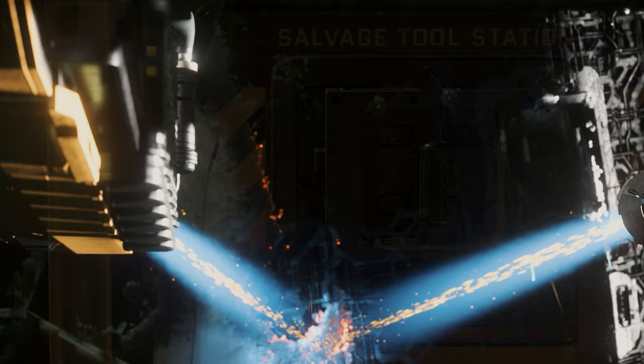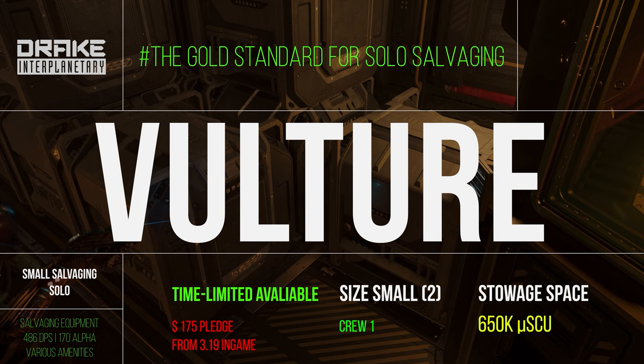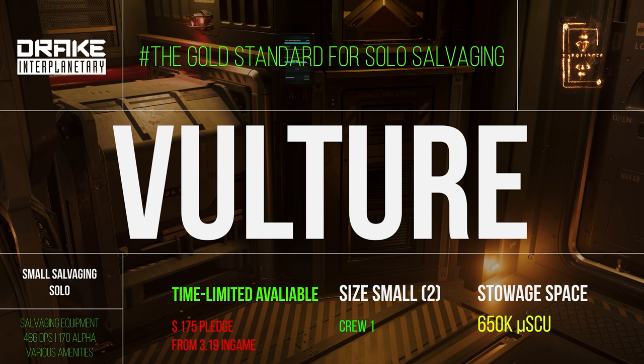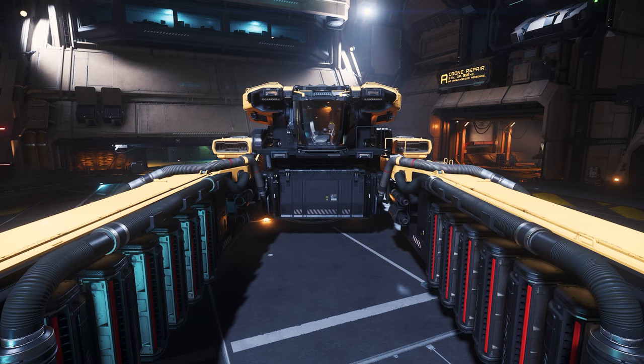And so we come to the summary and conclusion of the Drake Interplanetary Vulture. The Drake Vulture is the gold standard for any salvage technician who prefers to go it alone or alternatively bring a friend. The earning and salvage options are promising and have great potential in the future with more salvage mechanics. The price of $175 in the pledge store is reasonable, but we generally recommend an in-game purchase, which will be possible from Alpha 3.19 onwards.